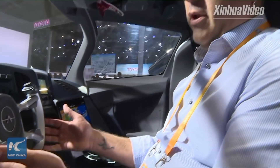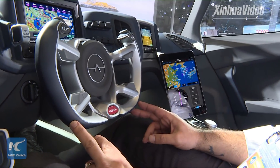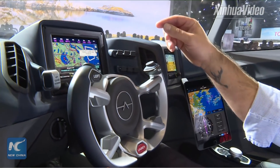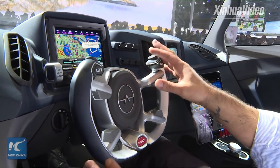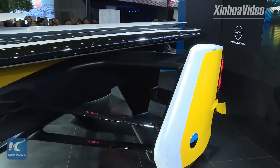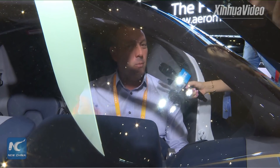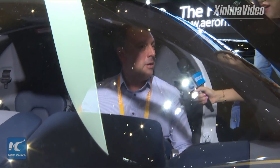Well, the steering wheel is not round but the functionality is still the same. The pedals are the same as in a normal automatic car. The dashboard transforms so that it's a standard car layout when you're in driving mode. Because most people are familiar with driving mode, let's get back out and view the vehicle from further back.